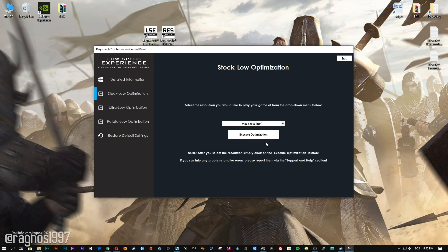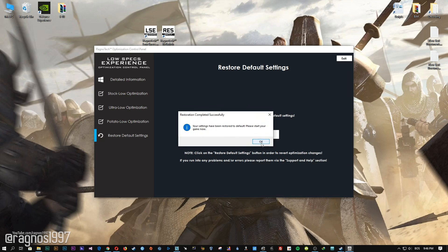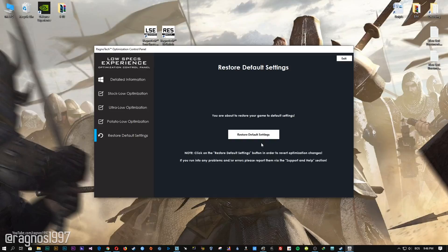Feel free to experiment with the resolutions and optimization methods to find what works best for your system. If you are not happy with the optimization results, you can always restore your game to default settings. Simply select the restore default option and your game will be reverted to default settings.